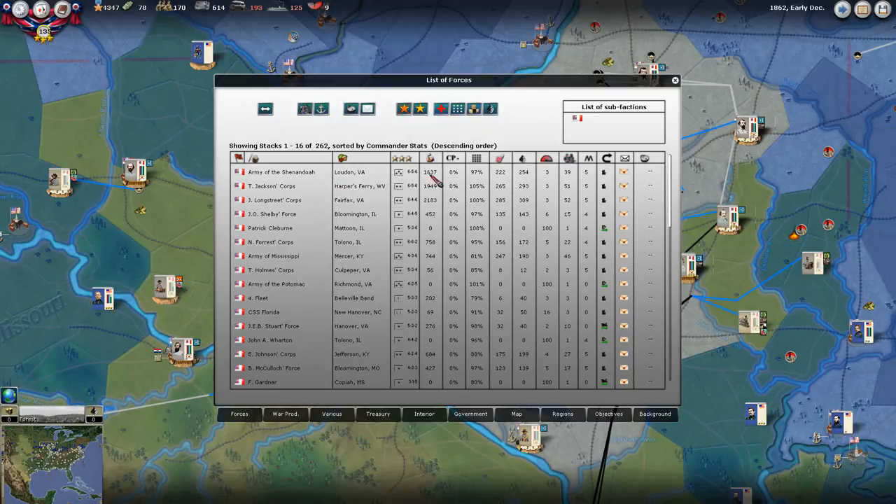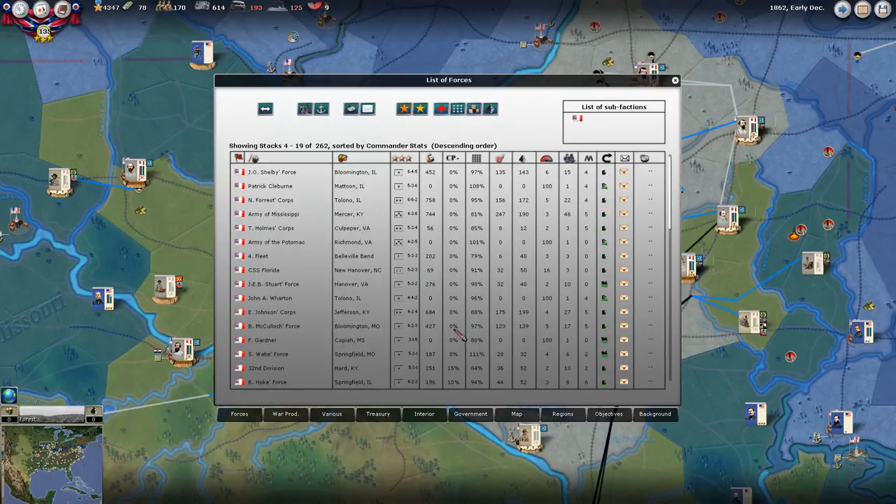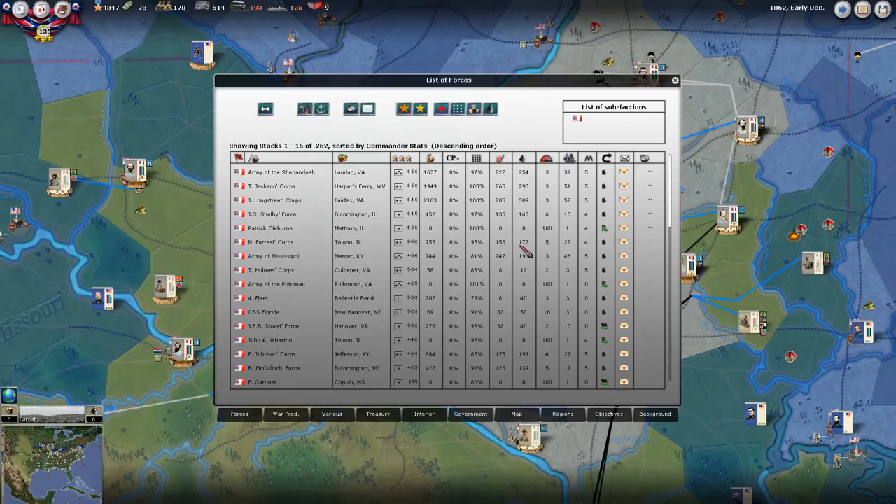The Army of the Shenandoah has a 1,637 force. Then you've got Jackson's Corps, Longstreet's Corps - that's Lee. So the Army of the Shenandoah is approximately about 4,000 power, give or take. That's pretty considerable. We're going to keep beefing that up, and hopefully I can move into D.C. with close to a 5,000 power force. You can just go down here and look through - this is a good resource for an overview. I usually micro so much that I have a pretty good idea of what's everywhere anyway.